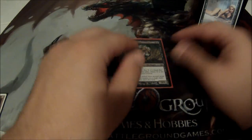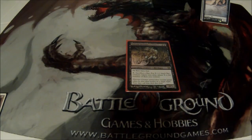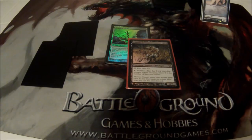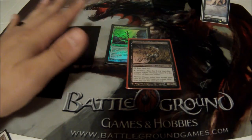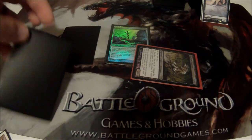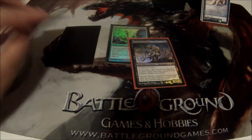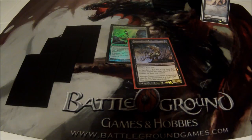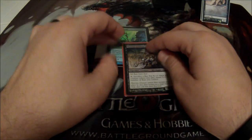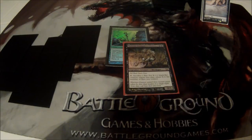Maronar is sort of a machine on his own. With Thornbite Staff equipped, he goes infinite — I need at least Maronar and two other rats. I tap Maronar, sacrifice a rat; because a creature just died, he instantly untaps due to Thornbite Staff. The ability checks and sees I have two rats, so I get two rat tokens — I've gone up one rat. Now I have four instead of three. I tap him again, sacrifice a rat, he untaps, now I get three more tokens. You can see how that gets out of hand very quickly with just those two cards.